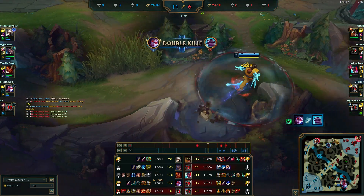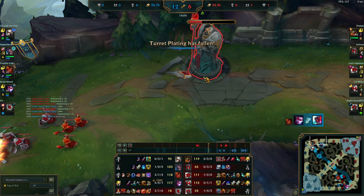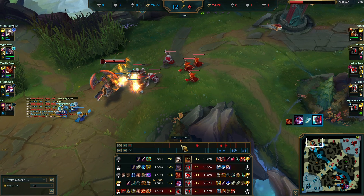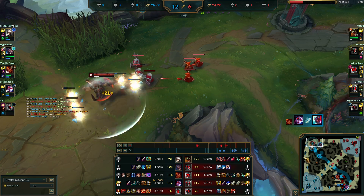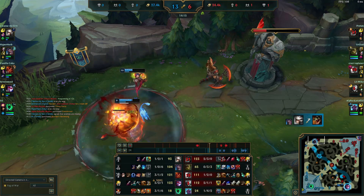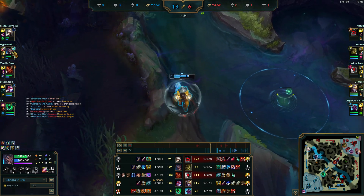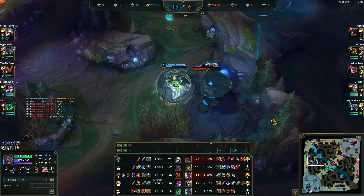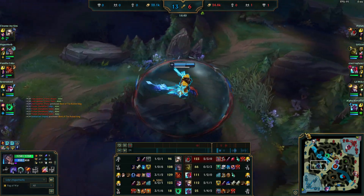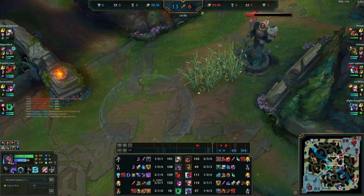He ends up not taking my red buff, so I take his top side camps — a double bonus. Camille gets the plates anyway. Sure, we could have maybe gotten the full turret, but at the end of the day you kind of want to be ahead yourself, especially if you're looking for a split push. Renekton is just one of those players who doesn't respect anything, so he keeps dying over and over again. Ivan is just sticking around on the map the entire game.